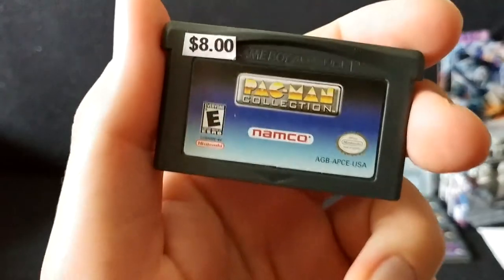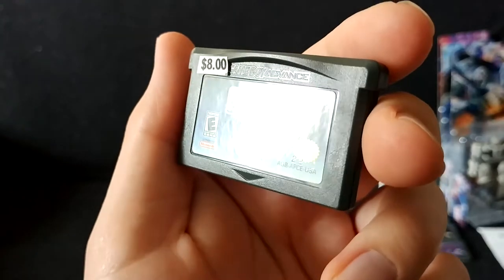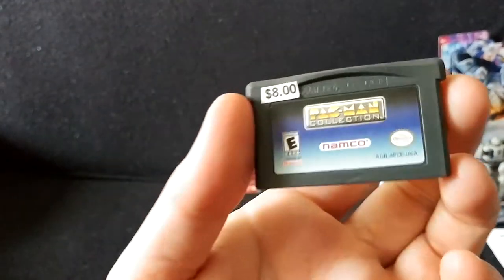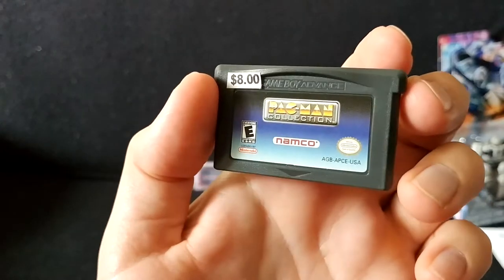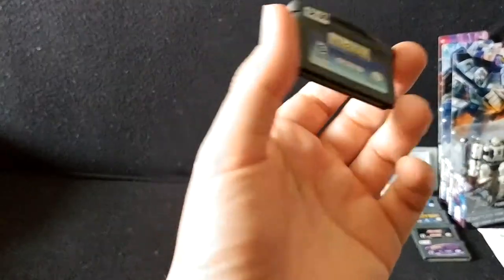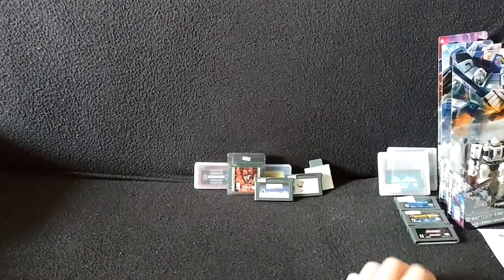Next is Pac-Man Collection — sticker price says $8, but that's wrong, it's $2 like everything else in the bin. I had this close to my kitchen and a bit of water splashed onto the sticker. You can see it slightly in the upper right, but the sticker is pretty resistant to kitchen water, which is good because keeping stickers intact is important when collecting. I like Pac-Man, so I'm looking forward to trying that out.